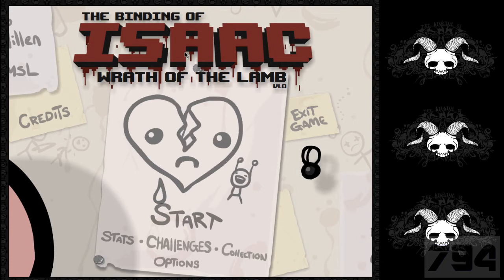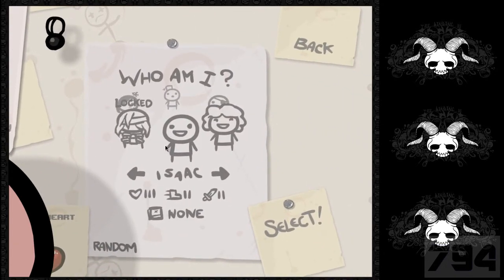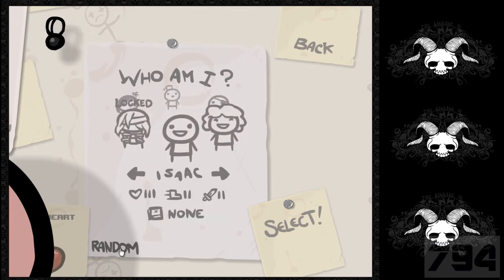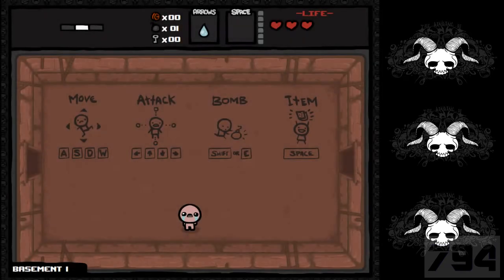So without further ado, this is the Binding of Isaac Bethlehem DLC that I just got — it just came out today. I've been very excited for it and I have not yet played any of it. There are challenges here but I'm not going to do that — I'm going to do the regular game. I'm a little bit out of practice so I might suck, but I'll try not to. Looks like they've added a new random button, but I'm just going to stick with Isaac since he's a classic, the original.